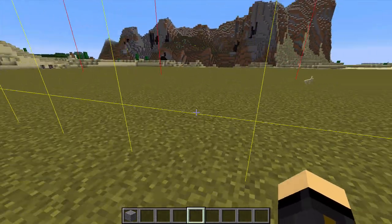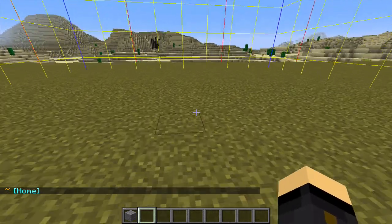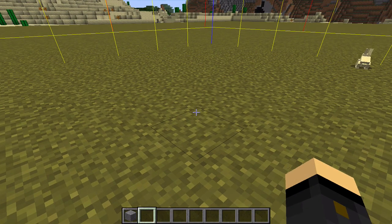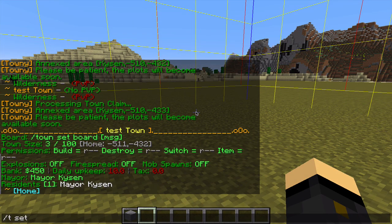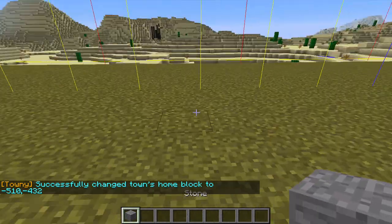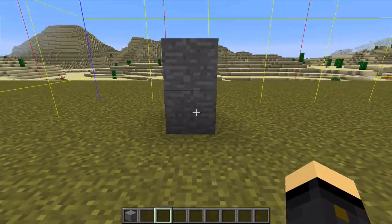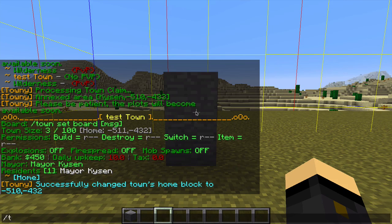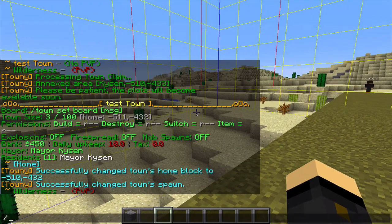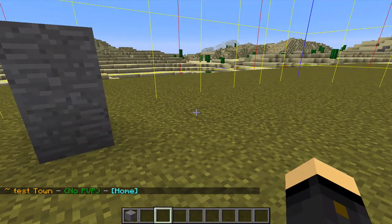The next thing you may want to do is change what happens with your home block. The first block you claim is always set as your home block by default, but you may want to change that. So if you want to move it, stand on the chunk you want as the new home block and type slash t set homeblock. You'll see my town's home block has now been set to here. You may also want a welcome sign or information for new people. If you'd like your members to spawn here, whilst standing on your home plot, type slash t set spawn. Now if I run off wherever I am and do slash t spawn, it will take me back to this area.